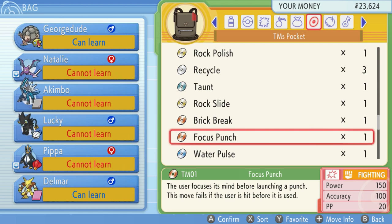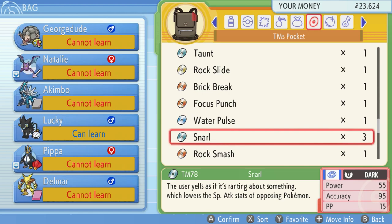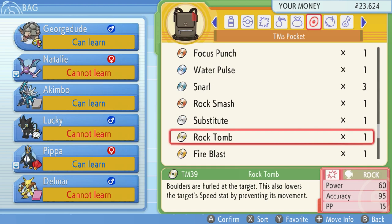Someone named Jeffrey arrives and notices we're looking through TMs. Actually these are TMs — they're the same as modern TRs in that they break after use. Focus Punch would be good except Delmar's fighting stats are just not good — his physical attack is garbage. We've got the Fairy move and potentially Double Team on George Dude as key candidates. We're browsing everything before the Elite Four.